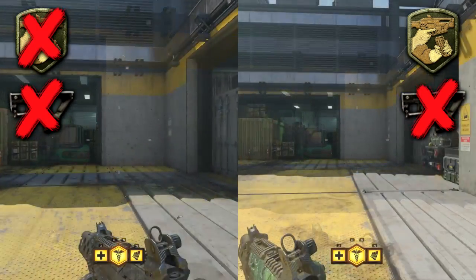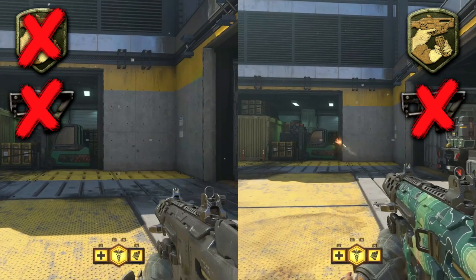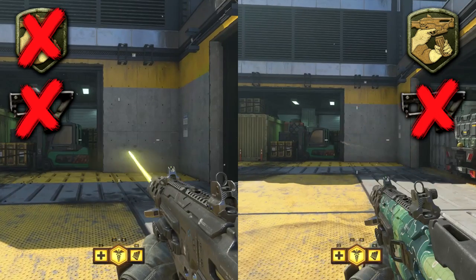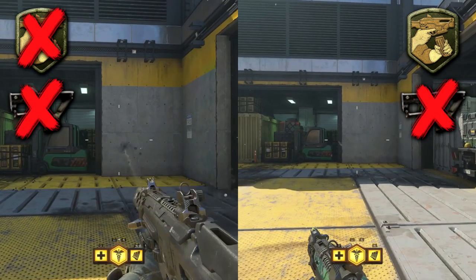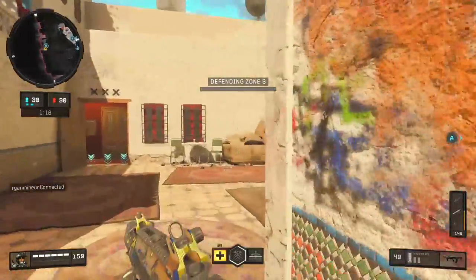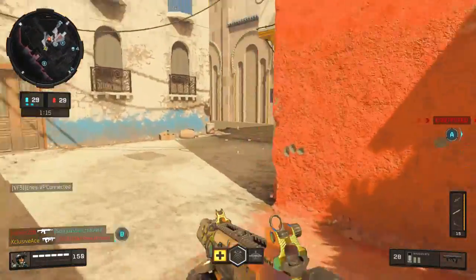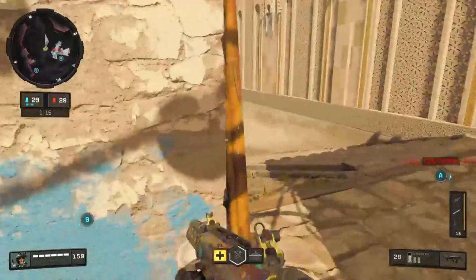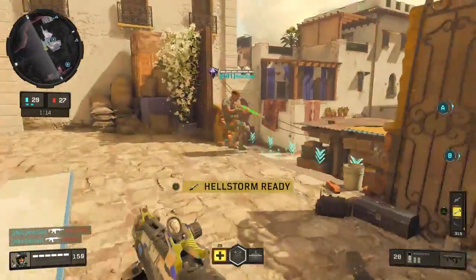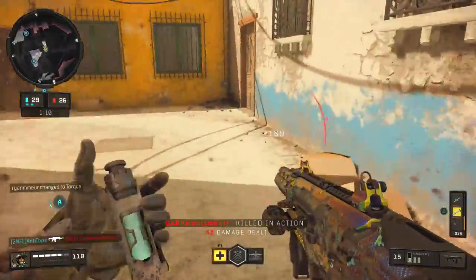If you played Call of Duty: WWII, their Gung-Ho perk worked very differently — it only reduced sprint out time if you broke your sprint by firing your gun directly. If you stopped sprinting first or aimed down sight first, Gung-Ho wouldn't help at all. That's not the case in Black Ops 4. Gung-Ho is working 100 percent of the time to reduce your sprint out time, which is much more consistent and it doesn't matter how you break your sprint.